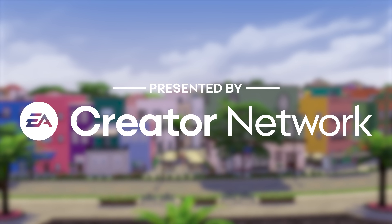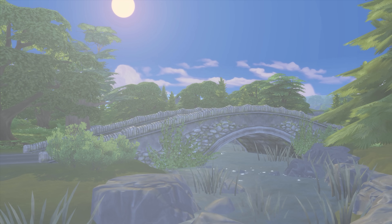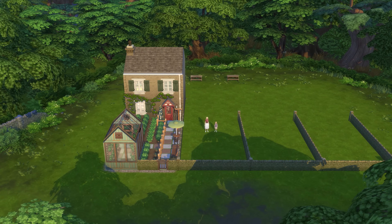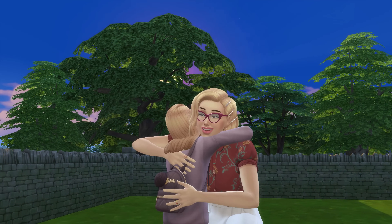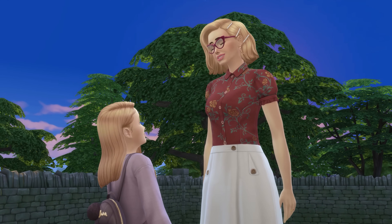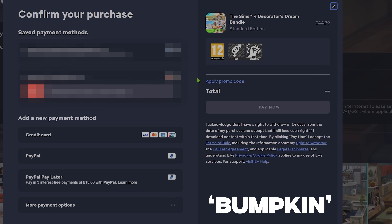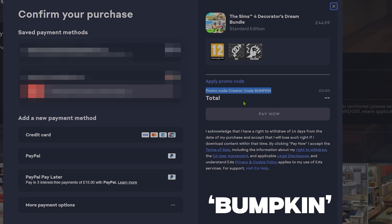This video is brought to you by the EA Creator Network. Hello my darlings and welcome back to Henford-on-Bagley. We are in the area of Old New Henford today and we're back at Old Mill Lane building a brand new cottage for this wonderful family. You can use my code Bumpkin at checkout on the EA app or at sims.com. I receive a small commission from your purchase and you greatly support me and the channel. Thank you so much.